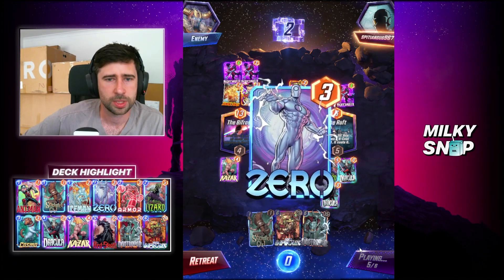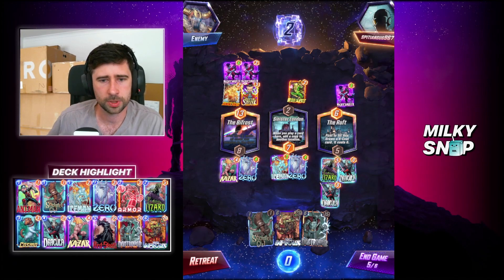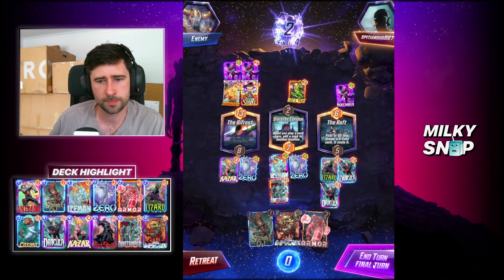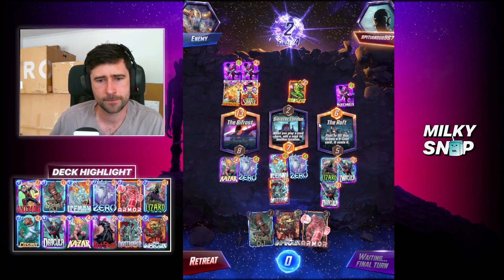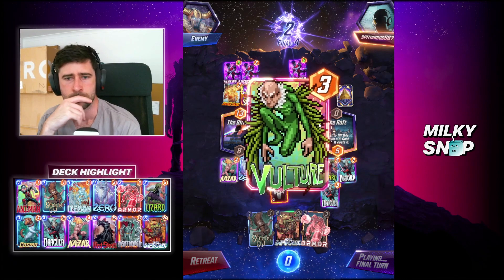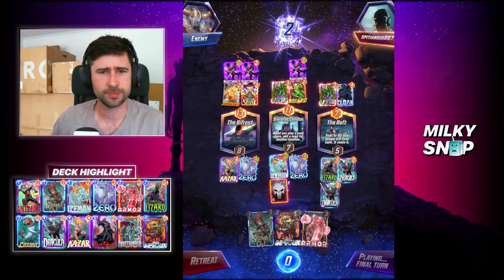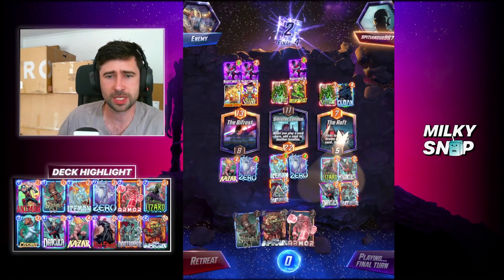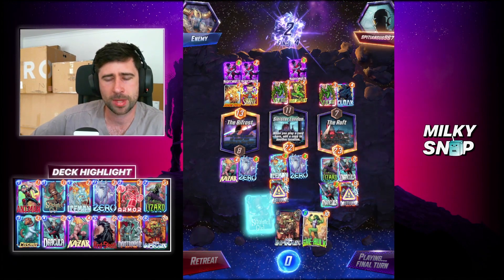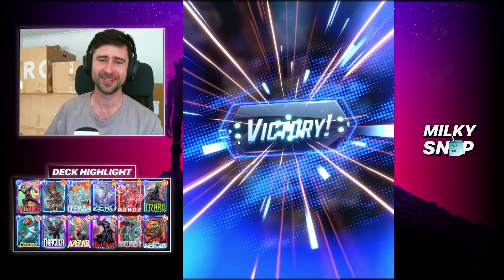I don't think he's going to come close here. He clearly didn't draw the cards he was hoping to draw. He did draw the Armor but this is just better. Is this a bot? This makes me think it's a bot — or someone that's just unlocked Human Torch and been like 'oh sick, Human Torch.' He had the worst possible Dracula targets, but yeah, we still get the win.